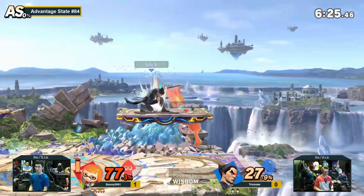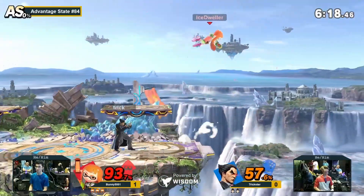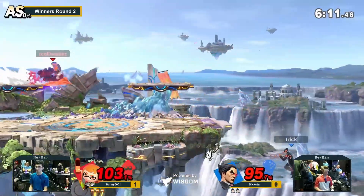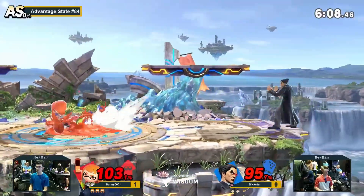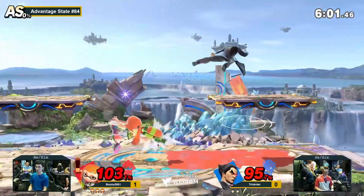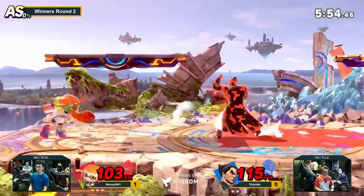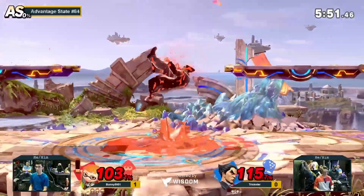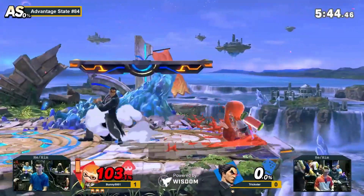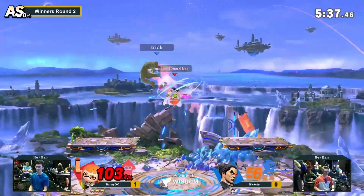It's very rare to see good inputs too. Is this the Inkling that used to be PR in Minnesota? No, it is not — you're thinking of Sinibu 242. This is a St. Cloud Inkling. St. Cloud's got some hitters. Inkling's crouch animation naturally low-profiles a lot of Kazuya's combo starters, and Inkling is very good at doing these combos here. Bunny is doing a very good job of it.